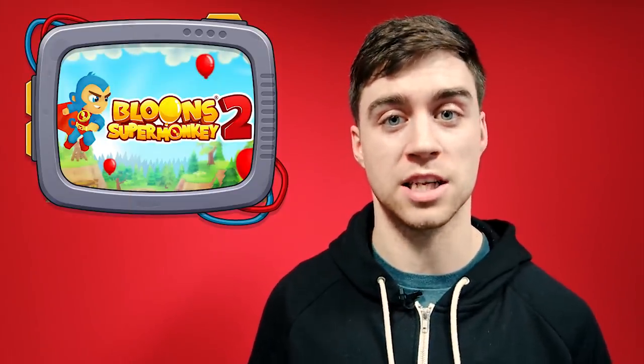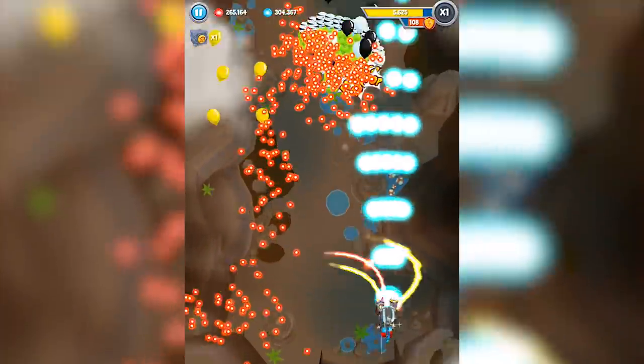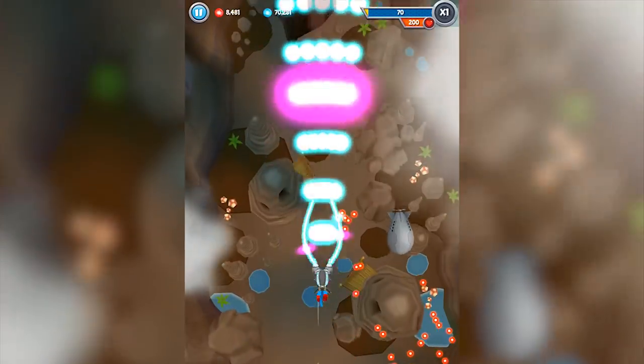On top of all that, we've added two new power-ups exclusive to the Endless Mine. First up is Invincibility, which will prevent you from losing lives whenever the power is active. Then we've got First Aid, which will instantly give you 50 more lives, up to a maximum of 200.